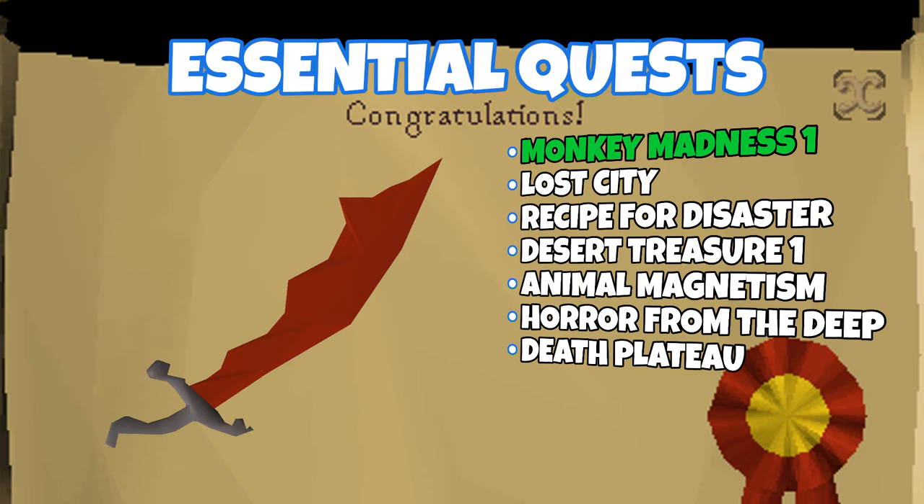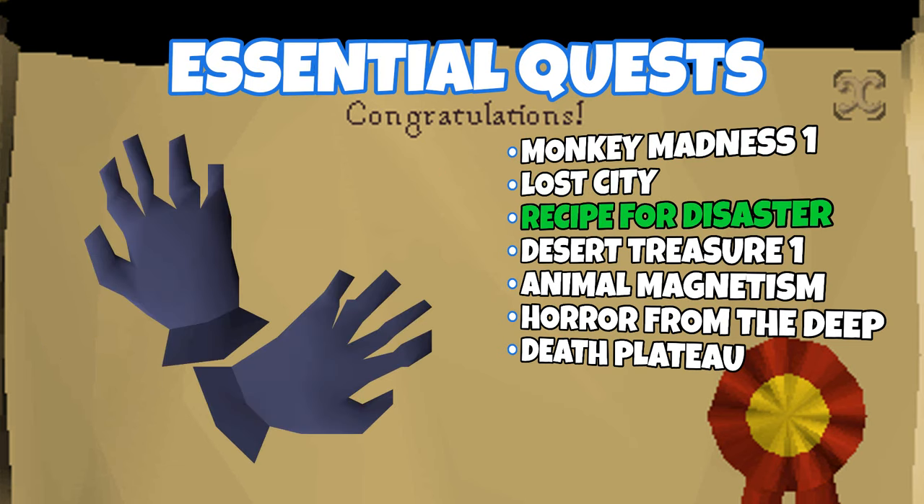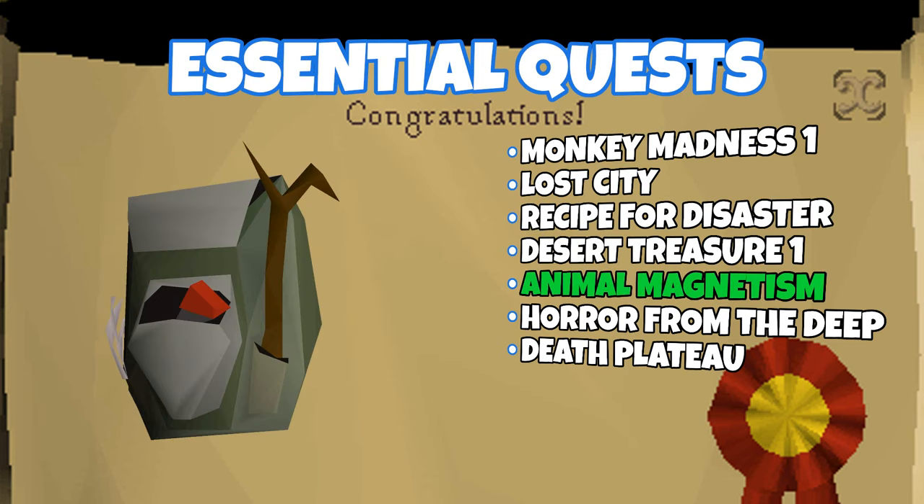Monkey Madness 1 gives you the ability to wield a dragon scimitar. Lost City gives you the ability to wield a dragon longsword and a dragon dagger. Recipe for Disaster gives you the ability to wear myth gloves. Desert Treasure gives you the ability to use ancient magics. Animal Magnetism gives you the ability to use an accumulator, which is good for retrieving your range ammo.